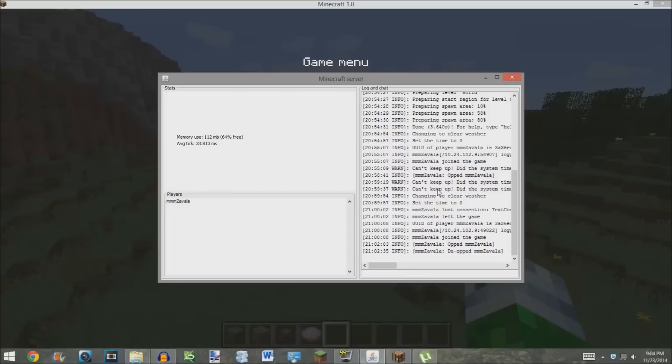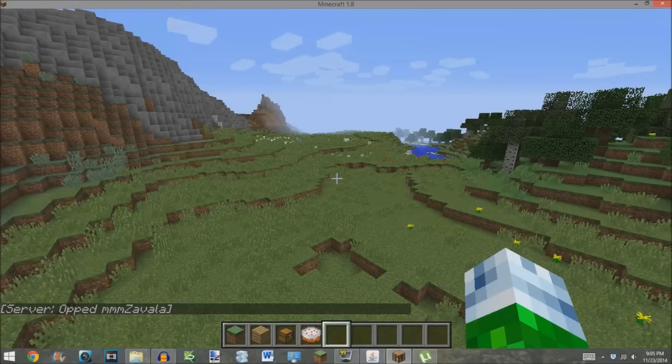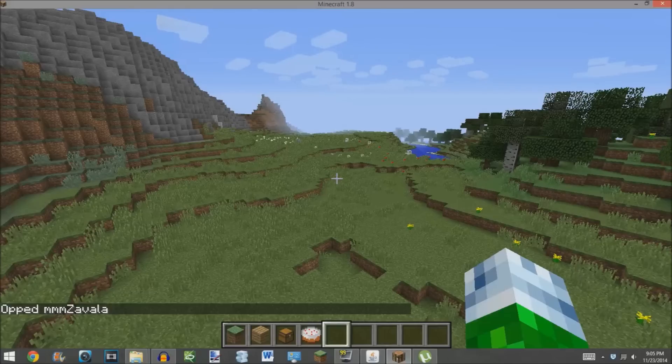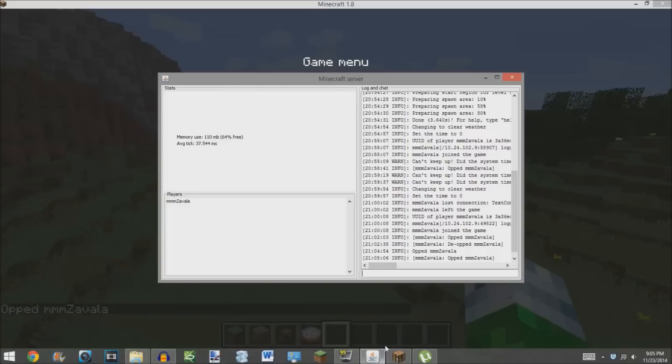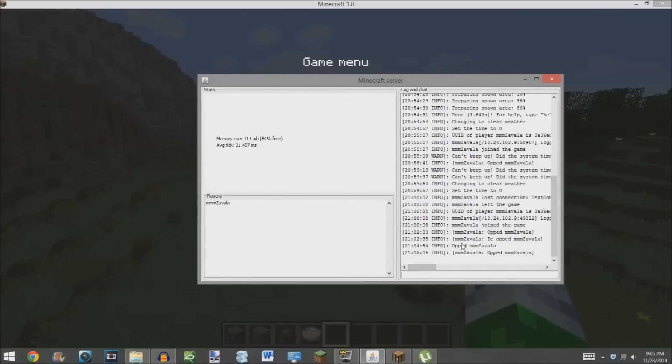In the server box, type slash OP and the name of the player you want to admin — in this case, me. Press enter, then minimize the server box and go back to Minecraft. You can see in the bottom left corner the server says OPed Zavala, so now I'm an admin and can do all the admin commands. This is really helpful because you don't have to be in Minecraft to give these commands — as the server owner you can type them directly from the server box and they go straight into the server.